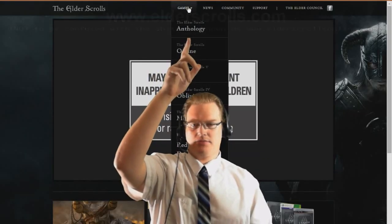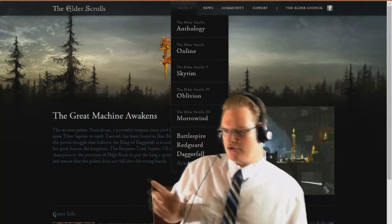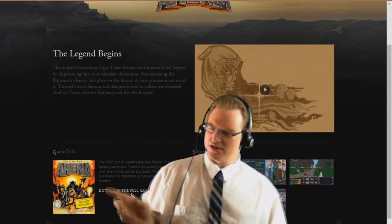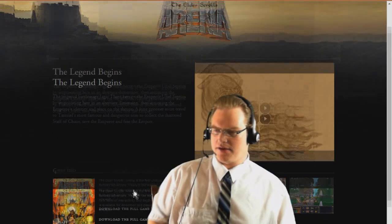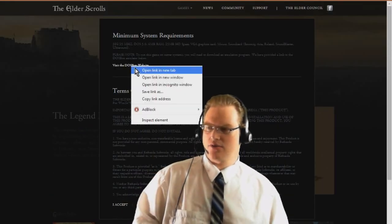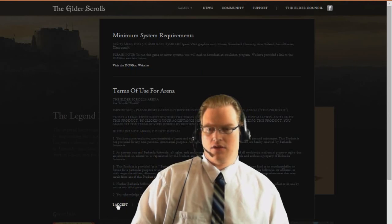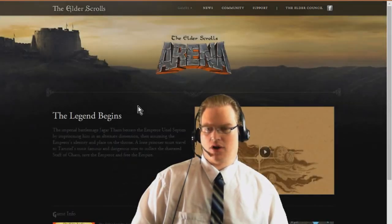Go up to the Games section, go down to Arena right here, and see where it says 'Download the full game.' Click that. DOSBox — you're going to want to click that, open that up in a different window, go ahead and accept, which will prompt the download to begin.